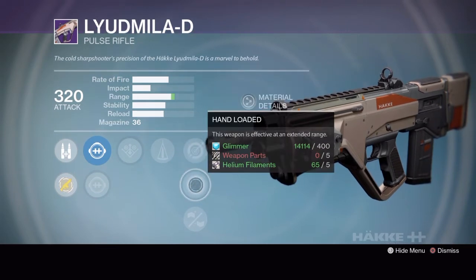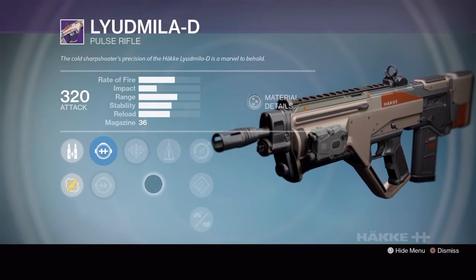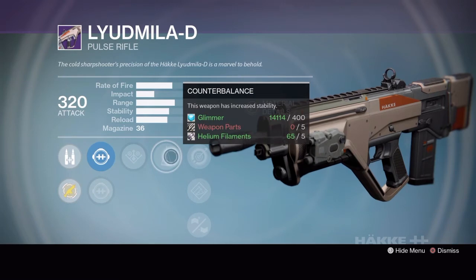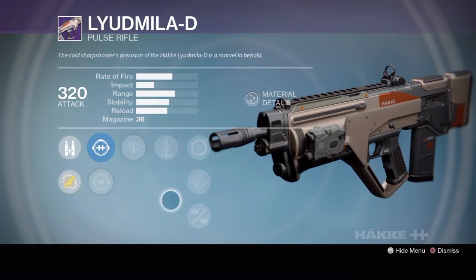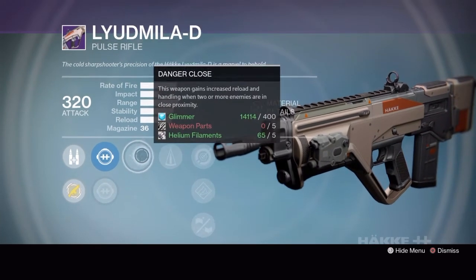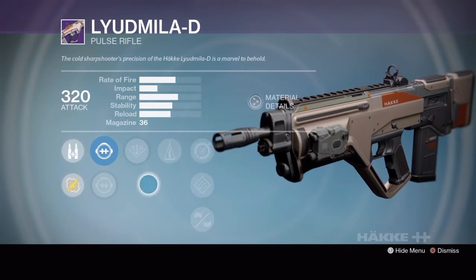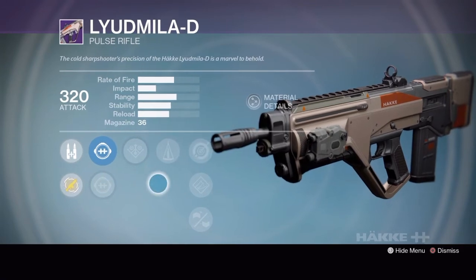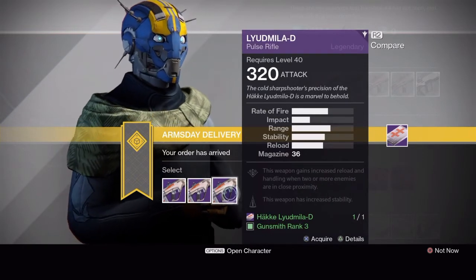Rank 3 with single point sling, hand loaded or reinforced barrel is your best bet, but it's not saying much - it's got counterbalance and that's pretty much all it has going for it. What you're looking for in this roll is counterbalance with a stability perk like hand laid stock, and then in this slot something like head seeker or crowd control for a perfect roll. With anything else it's just a meh gun, so either save it and hope for that roll or just grab one for marks.